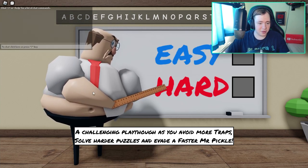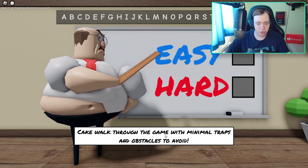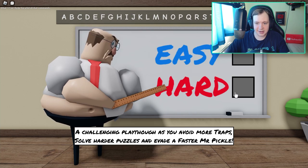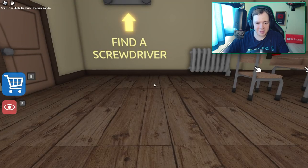So I'm guessing this is our teacher. There's a challenging playthrough where you avoid more traps, solve harder puzzles, and evade a faster Mr. Pickle. We can either choose easy or hard — hard is the challenging playthrough, and easy lets you walk through with minimal traps. I'm going to go hard because I kind of want to test myself.